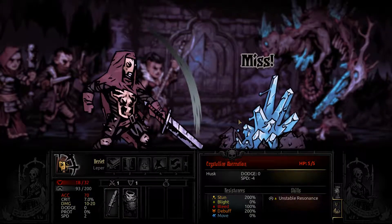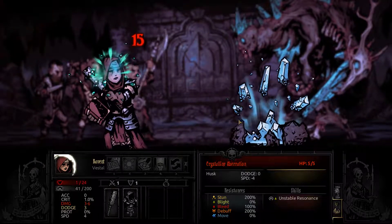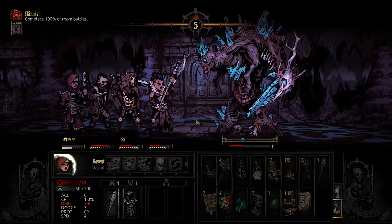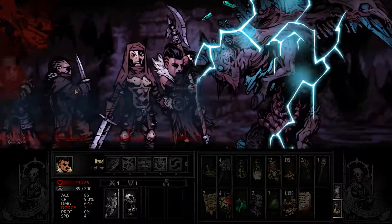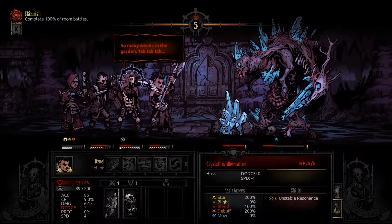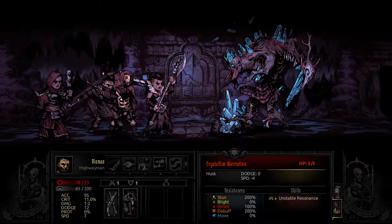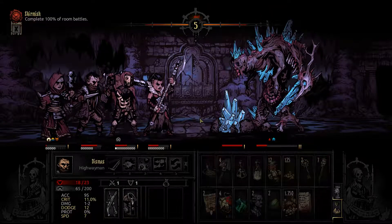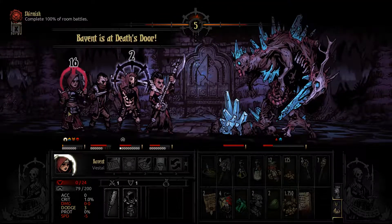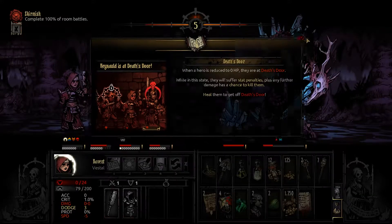I gotta break this thing — are you seriously doing this? This isn't real. He's gonna die — we have death's door. Another one — for so many turns we couldn't kill it. At least I can apply some bleed onto this one — okay, rip. Yeah, okay.